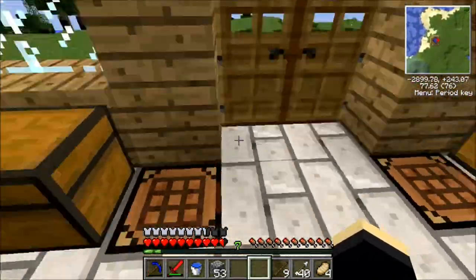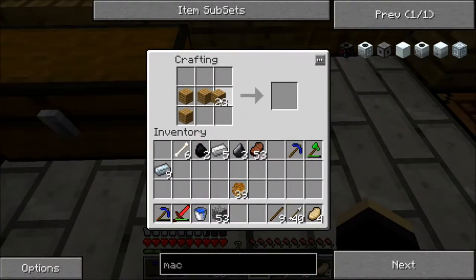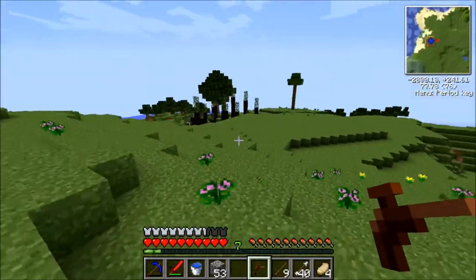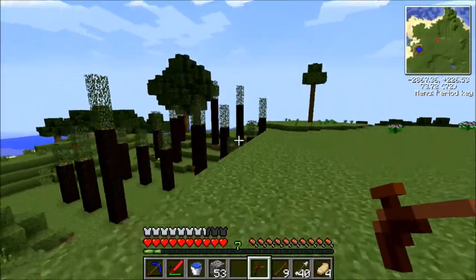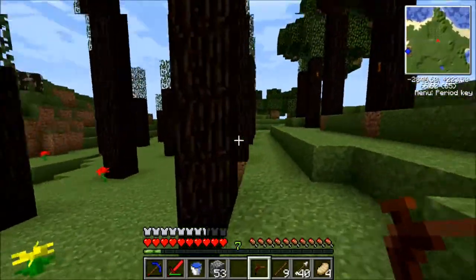Now tree taps are very expensive really. I need to make another one. You craft them like this and they don't have a massive amount of durability on them, but it's pretty good. It's only five bits of wood. And rubber is quite essential because with a lot of the crafting recipes you will most likely need an electronic circuit.